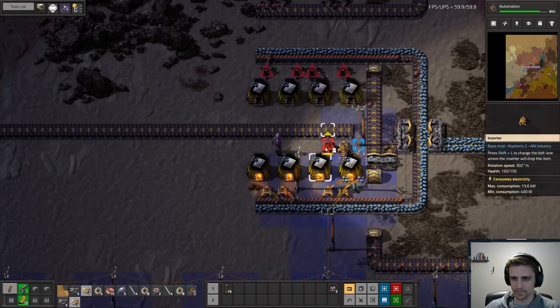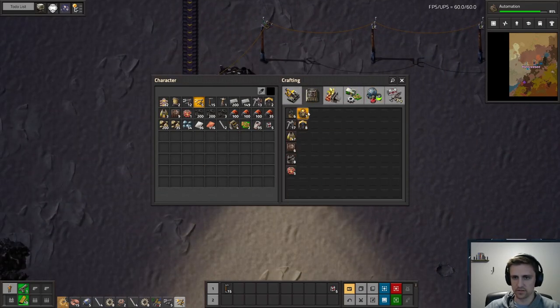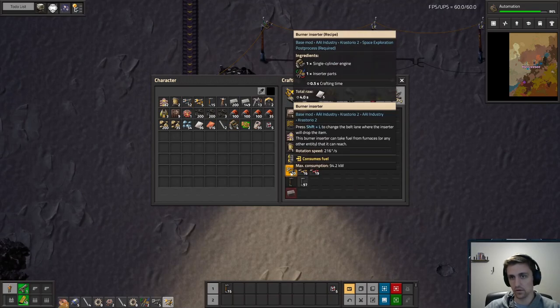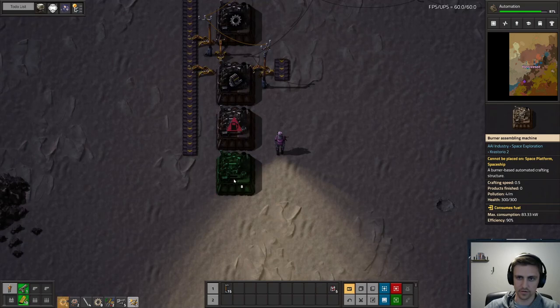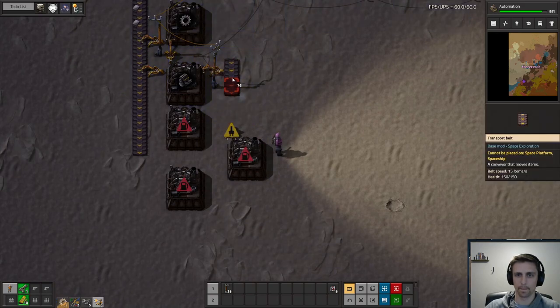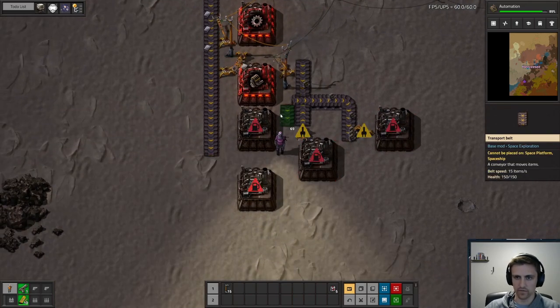So we're finally getting something done, and we'll at least have a little bit of plate down here. We're making single cylinder engines, and single cylinder engines go with inserter parts. Inserter parts are sticks and gears, so we'll make more gears and sticks. I think we'll do this — this will be for our burner inserters.